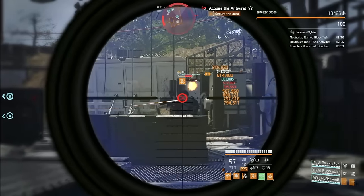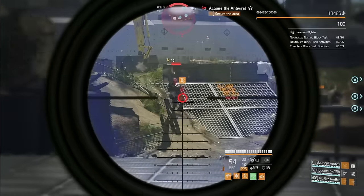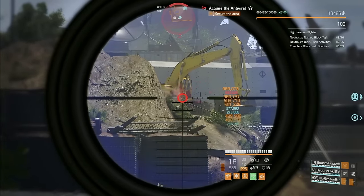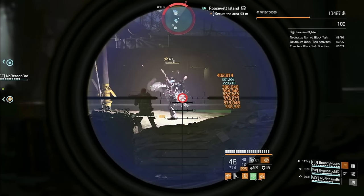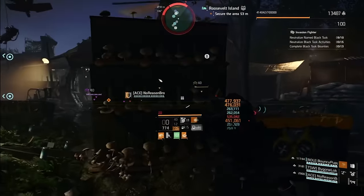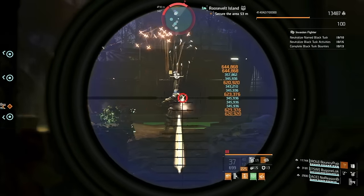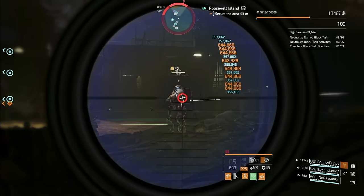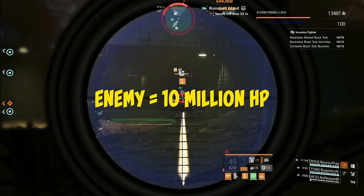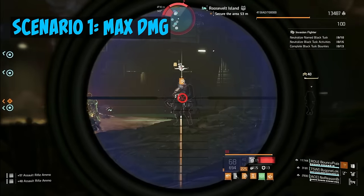But how can it possibly be effective without two of the three possible damage talents? That's where the magic lies. Instead of brute force, this build emphasizes precision. It's a testament to the idea that sometimes finesse can be just as effective as raw power. Let's break it down with a simplified example. Suppose you're facing off against a tough enemy with a total health pool of 10 million. Let's compare two scenarios. Scenario one: your build focuses on maximizing damage.